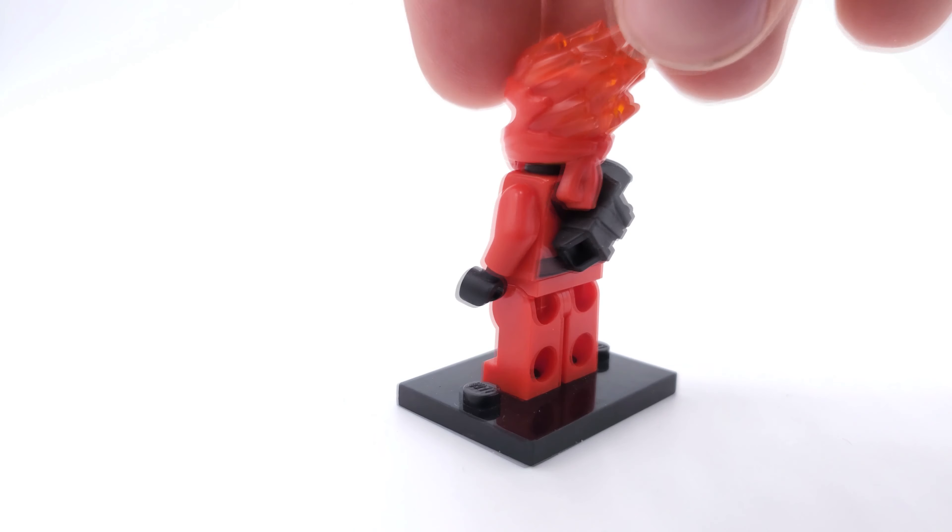Then we have Spinjitzu Slam Kai — we've got some cool variants again for the spinners. Utilizing a really cool metallic print on the torso with more gold along with the red. The legs are the same as the Forbidden Spinjitzu Kai minifigure, but they match up a lot better than the Spinjitzu Masters version. We also have an exclusive face print, which is really nice — no band-aid, and those eyebrows resemble the older version of Kai, now in black rather than brown. Really like this version overall — one of the better spinner or flyer variants.